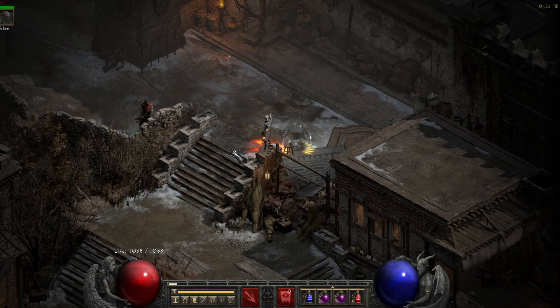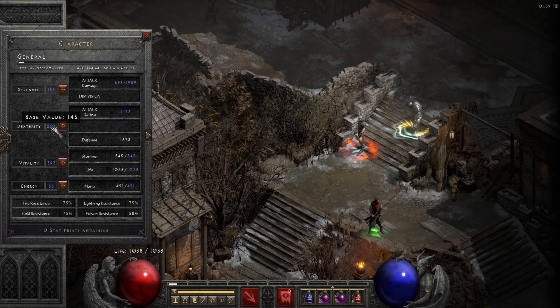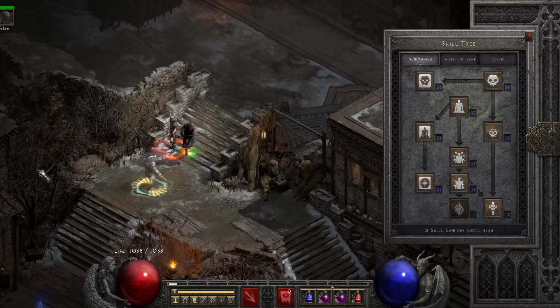Let's start with the stats. It's quite straightforward — we are not putting anything into strength, base value is 15. On dexterity I added 145 to have maximum block, which is 75% chance to block. Everything else is vitality, nothing into energy.